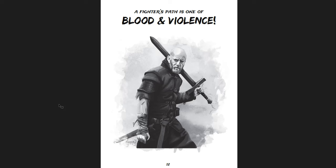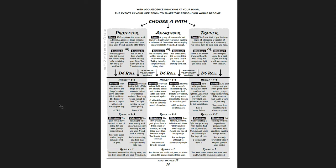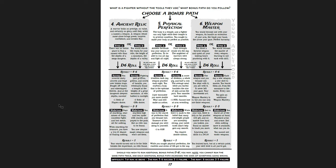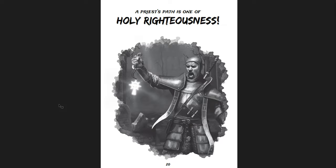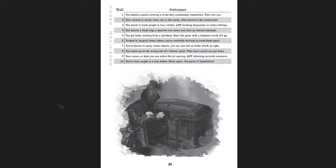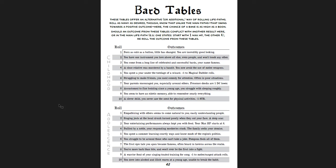Then you get the Fighter's Path - one of blood and violence. You get the same structure: Noble Birth, Common Soul, or Inner Rage; Protector, Aggressor, or Trainer; Guild, Hunter, or Mercenary; Giant Foe, Greater Evil, or Endless Slaughter; Ancient Relic, Physical Perfection, or Weapon Master - plus Fighter Tables. Then the Priest's Path - one of Holy Righteousness - with Priest Tables. And the Thief's Path - one of Shadows and Skullduggery. I really like all this stuff.